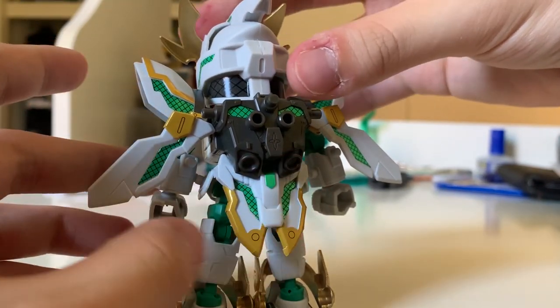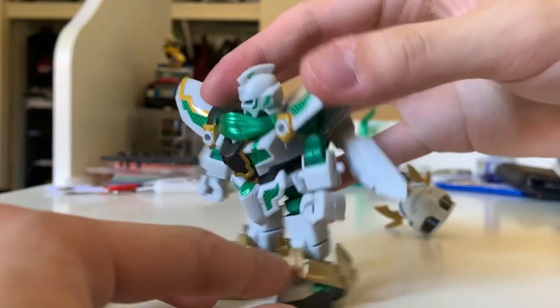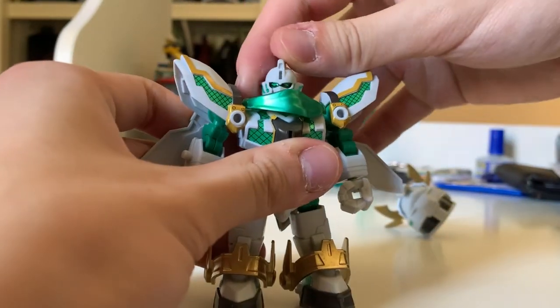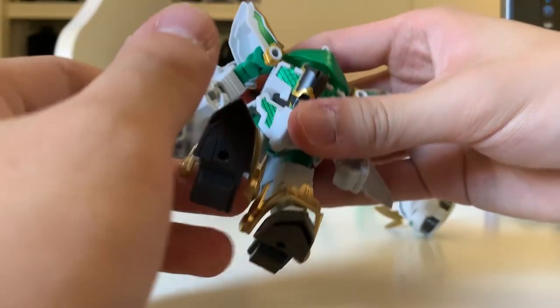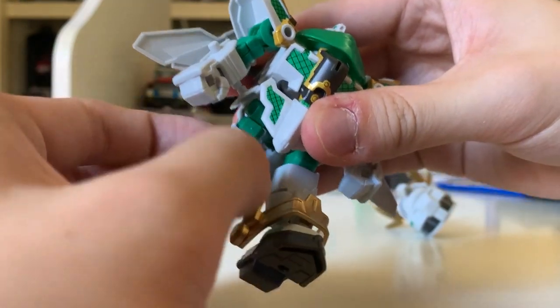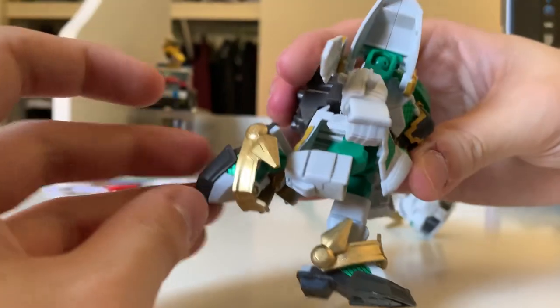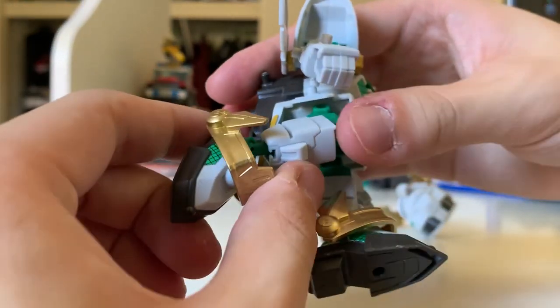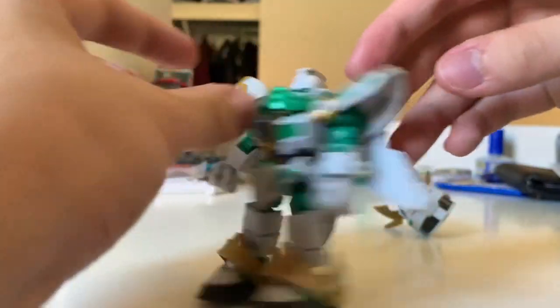It really looks like the wings on the God Gundam's backpack. The head just popped off, so I'll leave the head alone — and as you can see, the high-grade head is right in it. The legs can kick to the front, not really to the back, and no way to kick to the side. It can bend a little bit, and the lower legs have really limited movement. Overall, this is pretty much the articulation.